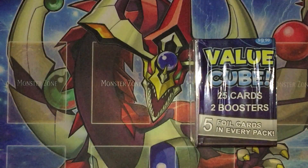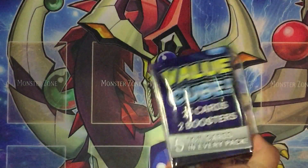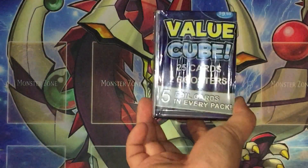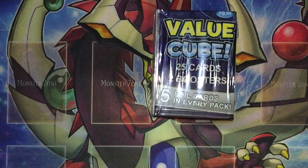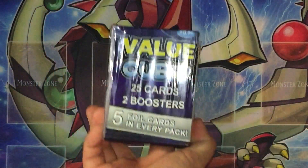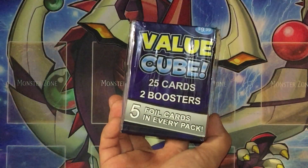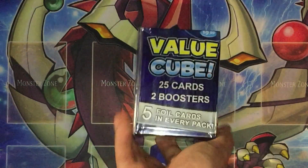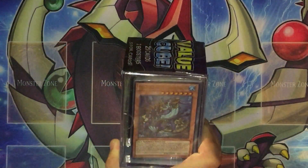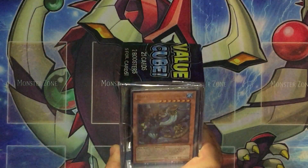Hey, what's up YouTube — the Flying Creature Brothers here! Today we have this value cube to open. I found this at Target for ten dollars; it looked really fun so I decided to buy it. It comes with 25 cards and a booster, and has five foil cards in every pack. I'm not sure what that means but I guess we'll find out. It comes with the Atlantean Instructor deck, and with the new Atlantean mermaids support coming out, I thought this might be kind of interesting.